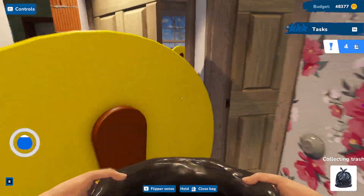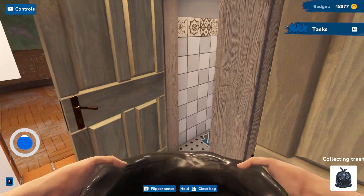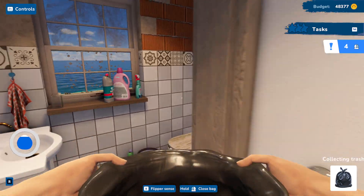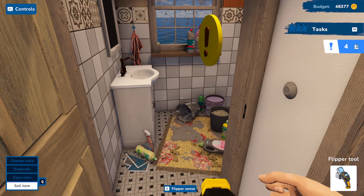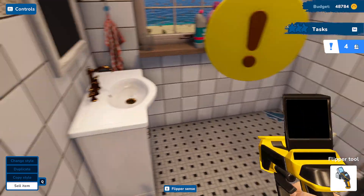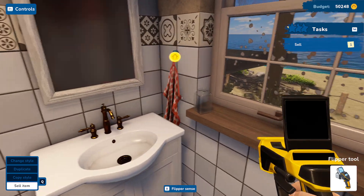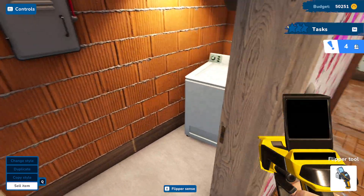Let's go ahead and open this up and get rid of whatever garbage there is. We're at 48,000 now — I don't know how we're making so much money out of this, it's insane. Let's press tab — door quests, stains, dirty, vacuum. There are squares to clean. What does that three mean? I don't know what that means.